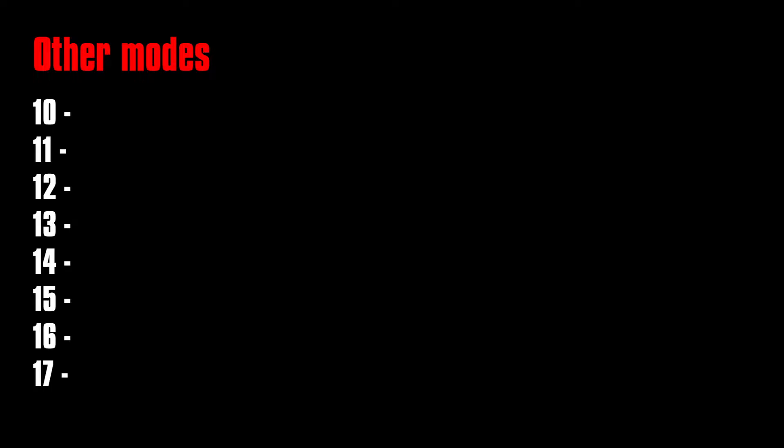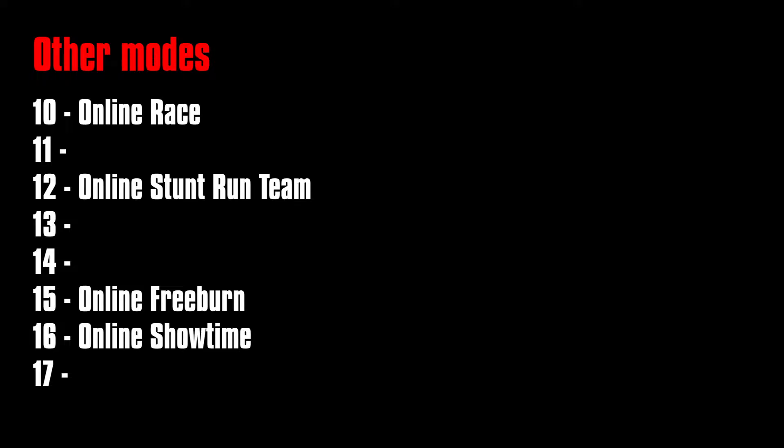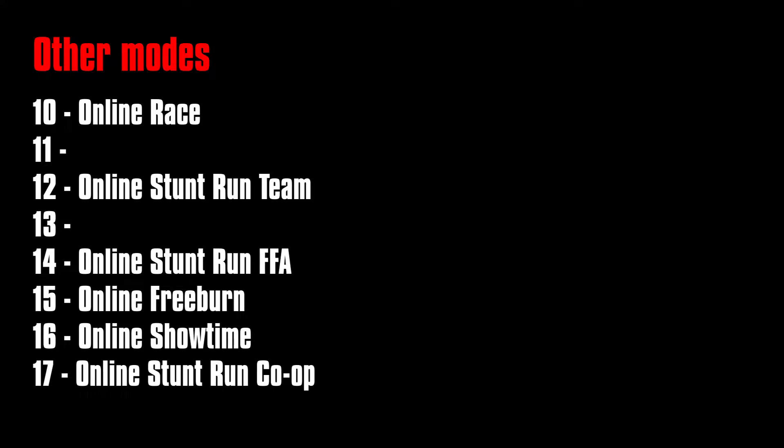I've described three cut online events, but I said at the start it looked to have been as many as five. Each event is given a number as an identifier; online events start at 10. In the final game: Races are assigned 10, Freeburn lobbies are 15, and Online Showtime is a special case at 16. For the Stunt Run modes: Team Stunt Run is 12, Free-for-All Stunt Run is 14, and Co-op Stunt Run is 17. We are clearly missing 11 and 13. Team Stunt Run is sometimes referred to as just plain Online Stunt Run, suggesting it was at one time the only variation.